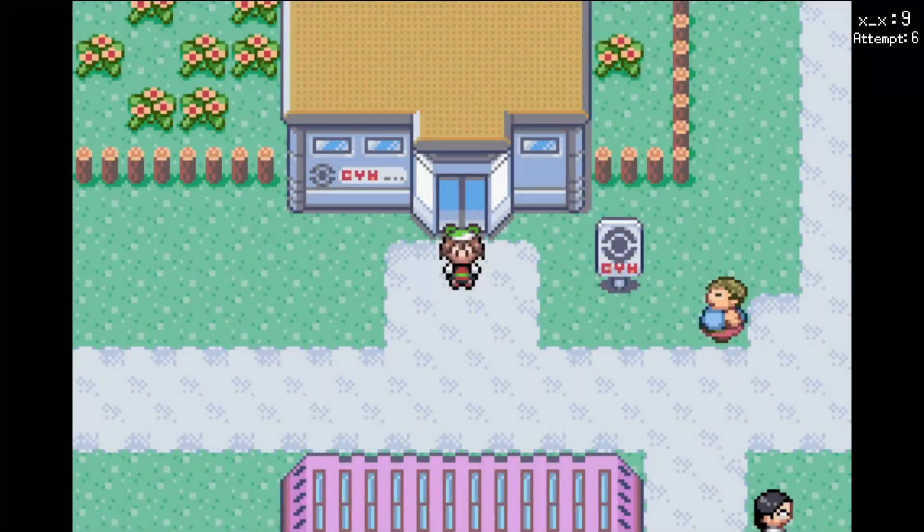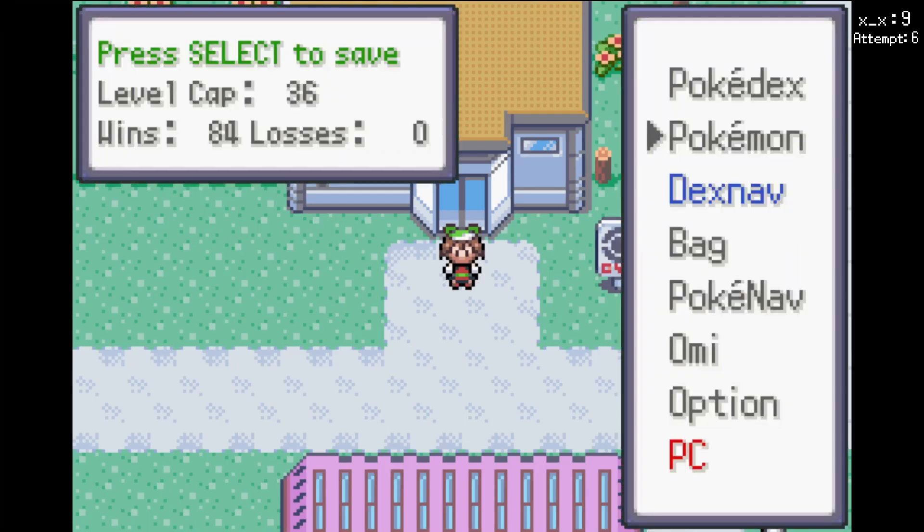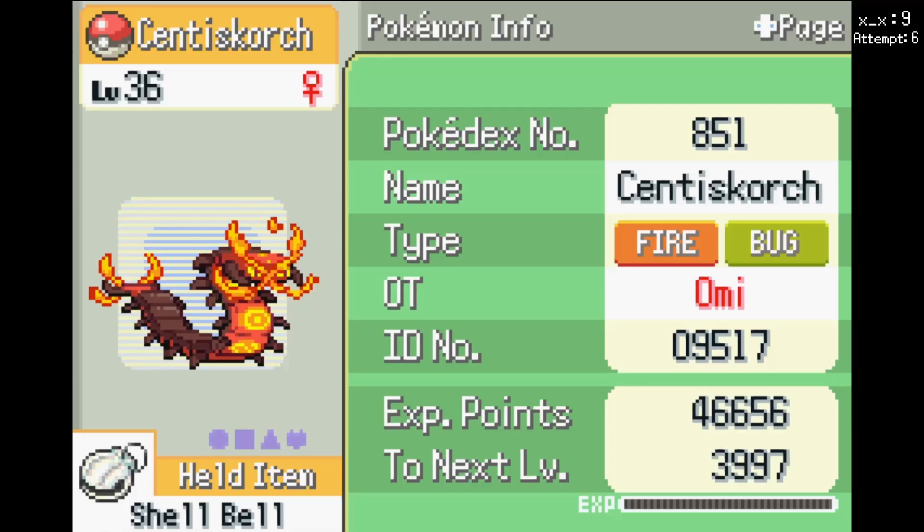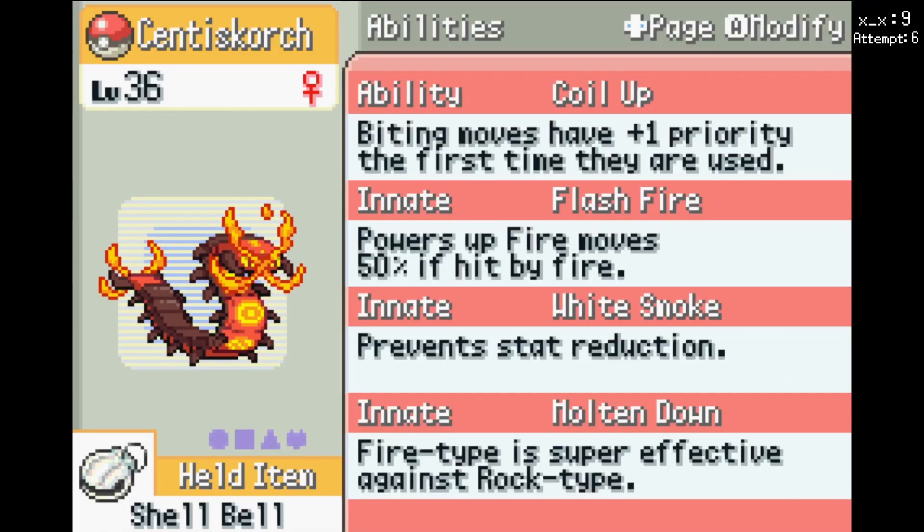Time for some more Elite Redux! I just fought Watson's Gym, now it's time to actually fight Watson. I added Centiskorch to the team instead of Zoroark, because I think a fire type would help me. It's got Shell Bell, just so I can heal a bunch after doing a bunch of damage.